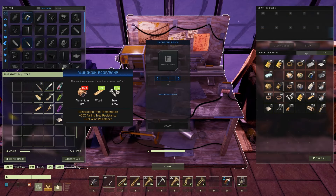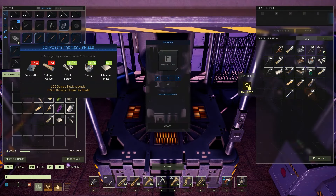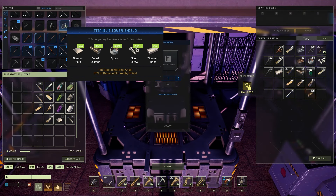I've double-checked — it does not craft in the machining bench, so we're going to go up to our foundry. One thing to note: we are in the foundry here, and you can see the Titanium Tower Shield here. You can craft it.